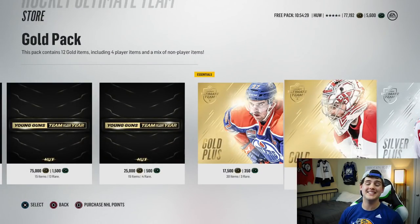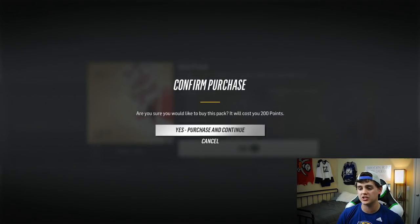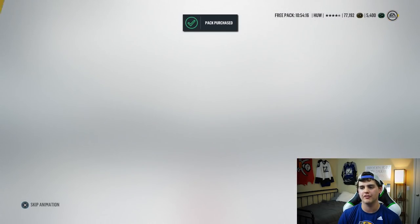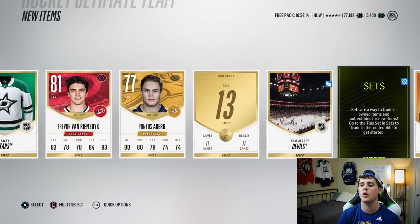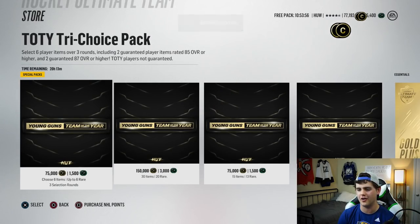We're up to 77,000 coins, which is nice after all these players are starting to sell. We have to open up this gold pack — I can't upgrade it to a Team of the Year, that would just be ridiculous. So we're going to quickly spend these 200 pucks. Who is the one gold player in this pack? Jeff Skinner — he already has a Team of the Year card out, but I think it was a past one. Community Team of the Year, maybe.